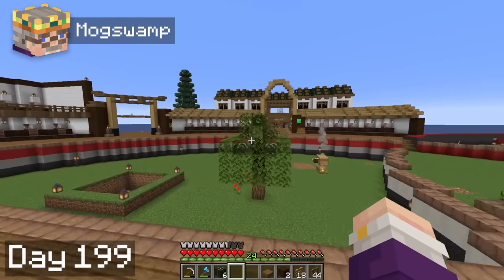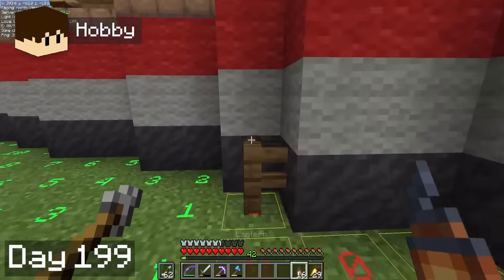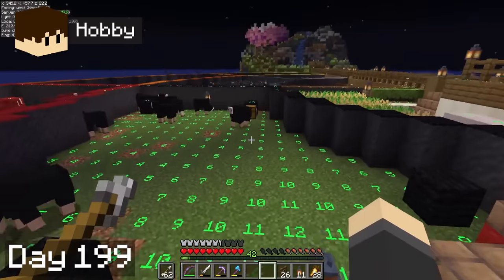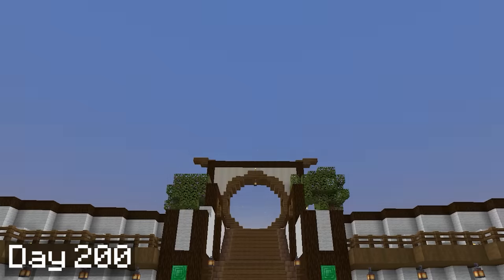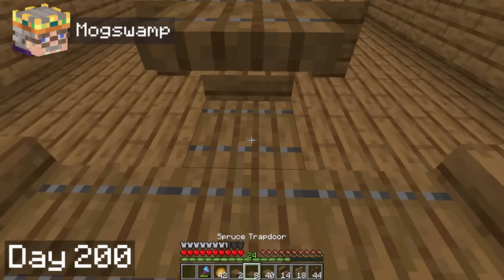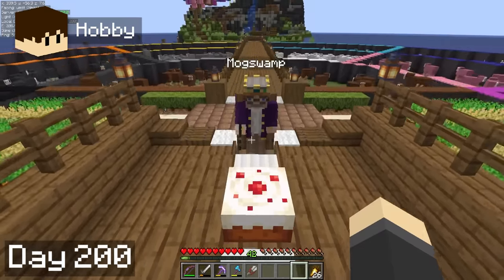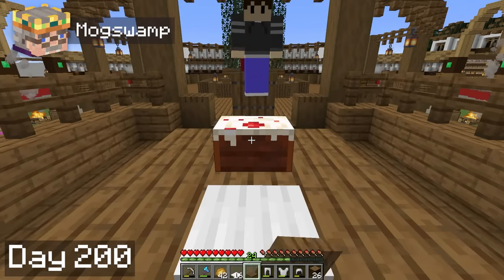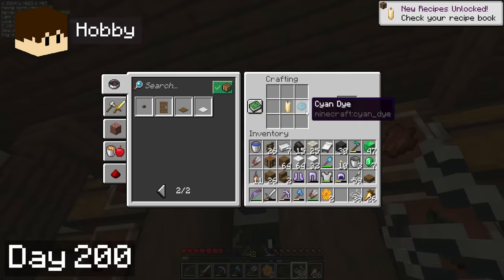I finished up with that project on day 99, and I was really happy with how it came out. Hobbie continued removing torches from around our base, and managed to get both our pigless pit and our sheep pens looking nice and neat with lanterns. And then the sun came up on our 200th day in the world, meaning our second journey was coming to a close. To celebrate, Hobbie baked us a cake, while I made a table and chairs on our brand new deck so that we had a place to sit and enjoy it. We ate a bit of cake, and then remembered that we totally forgot to use the cyan dye we had gotten from the wandering trader, so we went and crafted a little candle for our table.